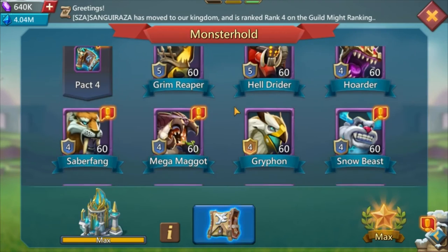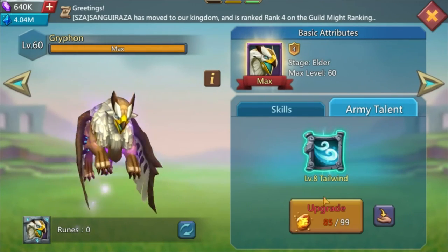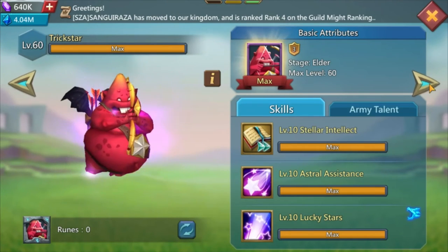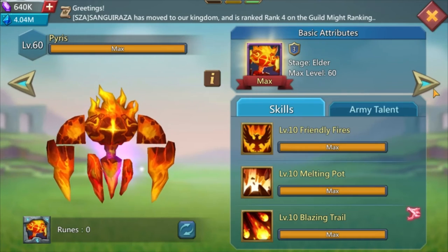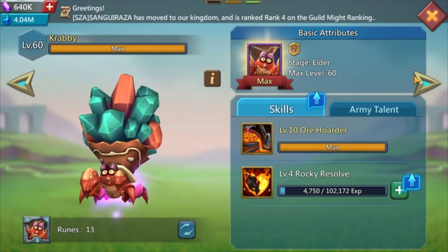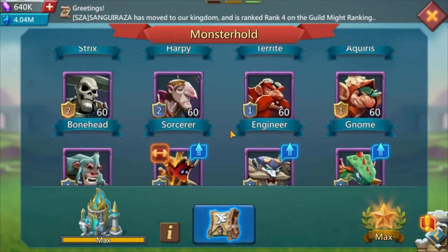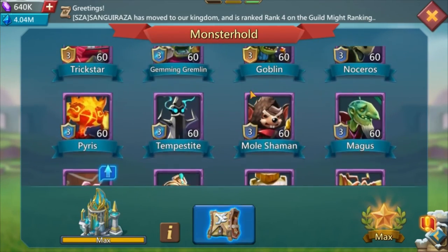Let's look at my pack 3 familiars. Griffon is completely maxed. Trick Star is maxed out, Jamming Gremlin is maxed out, Goblin maxed out, Noceros maxed out. Virus is level 2, Tempestade level 2, Mole Shaman maxed out, Magus is maxed out. I have all pack 3 maxed out. In the next video we're going to talk about pack 4.